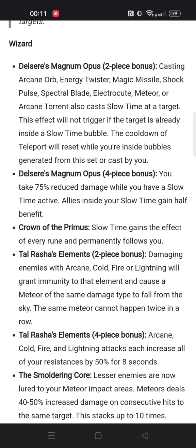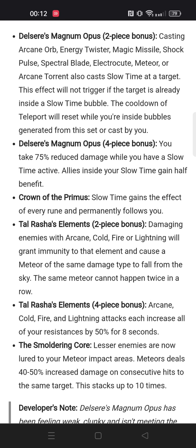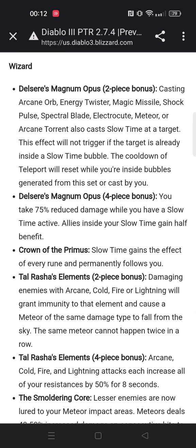The Wizard DMO rework changed it into more of a mobile set. You now cast Slow Time when you hit an enemy that doesn't already have Slow Time on it, so you can basically teleport in, automatically attack, and cast Slow Time simultaneously — and your teleport resets, making you mobile with more damage reduction. I believe DMO will mainly stay a Twister build, so the overall playstyle won't change much for pushing, but it might become a more solid farming option, potentially combined with that Magic Missile effect.